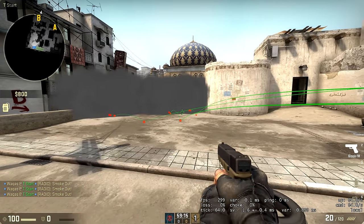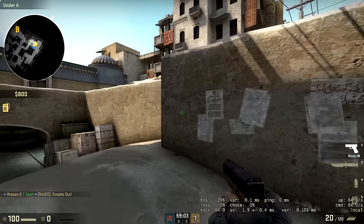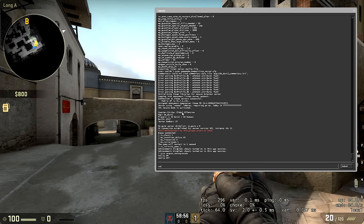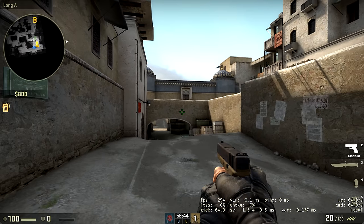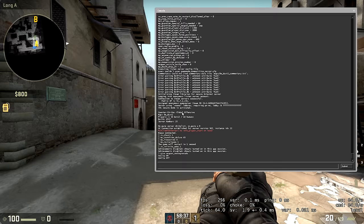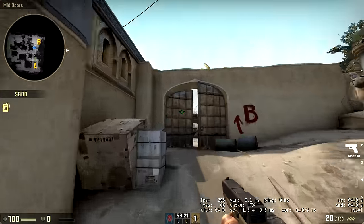Without `sv_cheats 1` you wouldn't have infinite ammo and you wouldn't be able to use noclip — a useful command that lets you fly through walls and move very quickly. To activate it, type `noclip` in the console. To toggle it efficiently, bind it to a button: type `bind capslock noclip` in the console, which lets you press caps lock to activate and deactivate it without reopening the console each time.